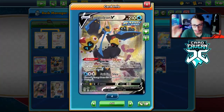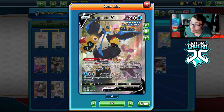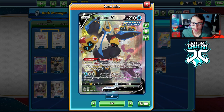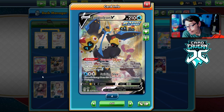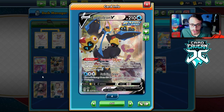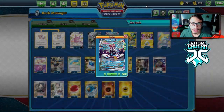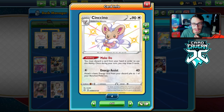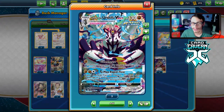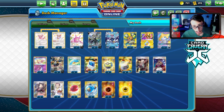Empoleon V's ability shuts off abilities on all basic Pokemon on your opponent's side while it's in the active spot — things like Jirachi, Glimwood Zigzagoon, Mewtwo, and Snorlax. Its attack Swirling Slice uses Rapid Strike Energy and moves an energy from this Pokemon to a benched Pokemon, letting you chain Empoleons and power up an Urshifu for Rapid Flow. I'm also playing Cinccino for hand size and Coco to build up an Empoleon in one turn. I might cut Fan of Waves for a Dojo.